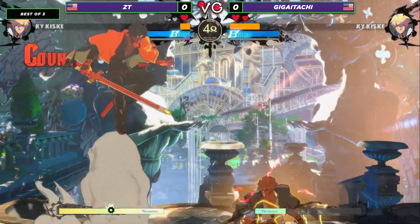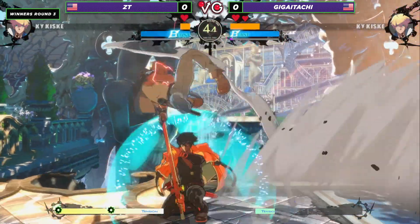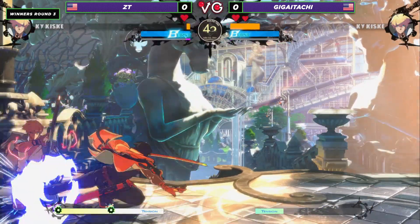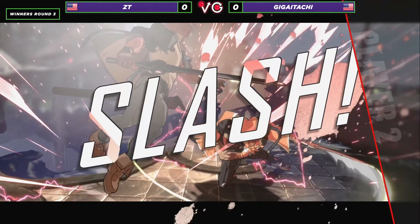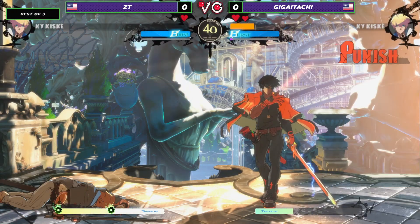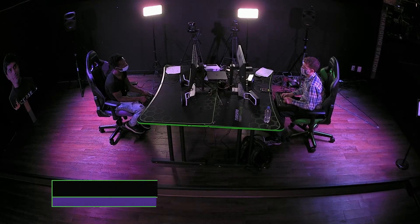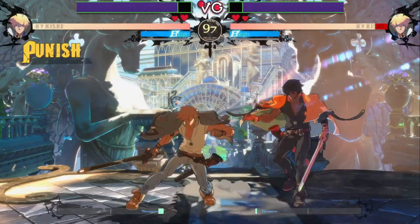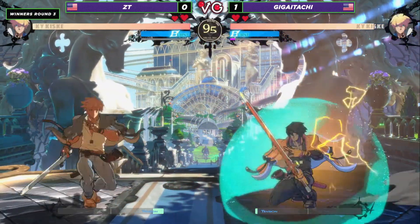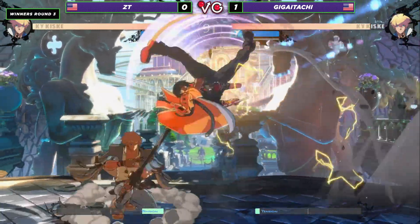Solid catch there. The projectile sweep coming through here for ZT, trying to set up his pressure. Really low. Big pick there with the poke. Kais has access to such a great far slash — really, really good range. His gatlings feel weirdly slow, so it can be very tempting to try and mash out of them, which leads to him baiting a lot of counter hits with these really good little frame traps. Pretty solid character, especially once he gets access to that static, and then his frame traps become real because he gets those plus frames.